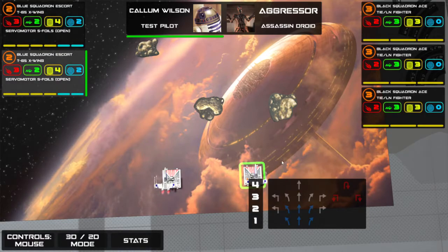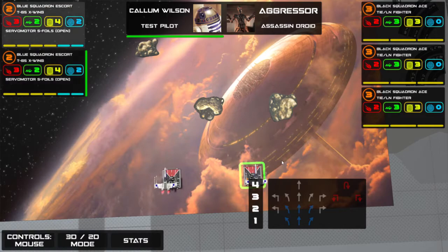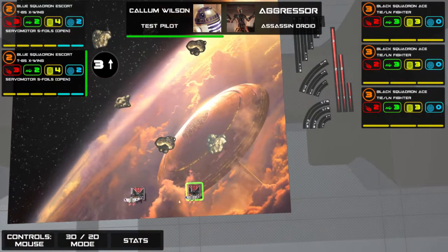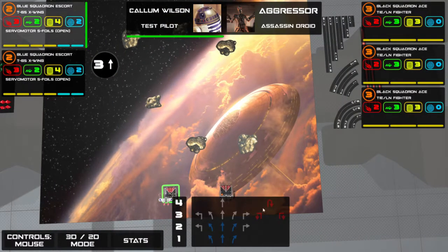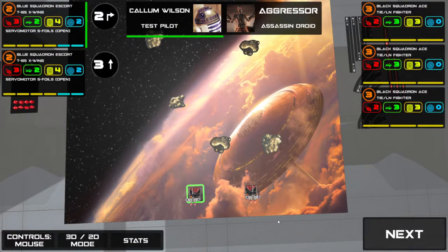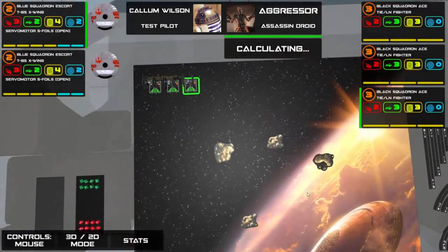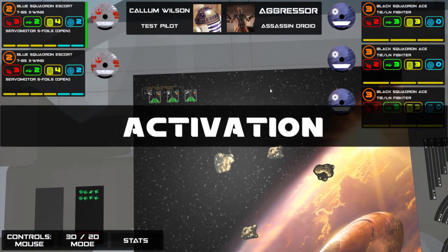In the actual game you'll have dials which you twist to assign your manoeuvre. In Fly Casual, all that's represented on screen. You'll pick a manoeuvre, and then a corresponding movement template will be placed in front of your ship. Your ship moves along to match the template. I've selected a hard two to the right and a three straight — I'll click Next and it assigns these ships their dials.